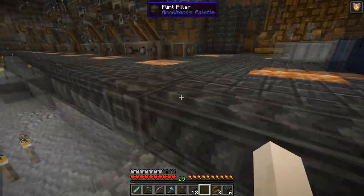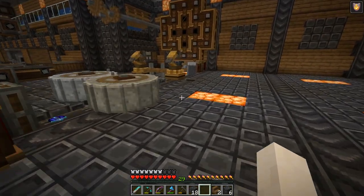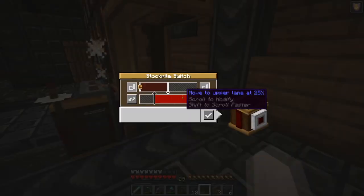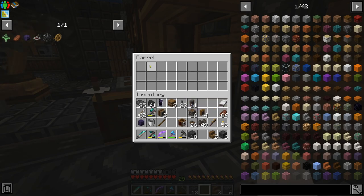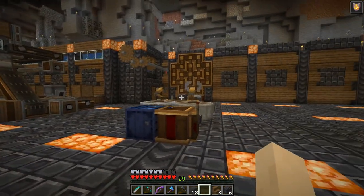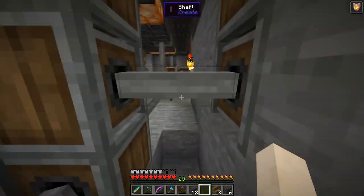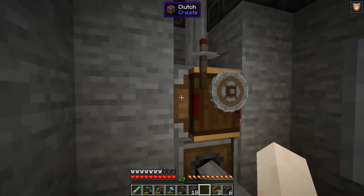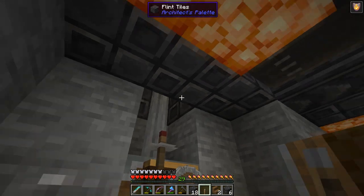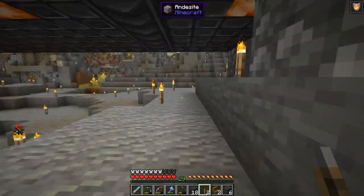Another thing new to me in this chapter is a stockpile switch, which I've never used in Create. I have stockpile switches on where it's crafting crushing wheels, set so that once this barrel is 50% full, it'll shut off the whole operation through a redstone signal and a redstone link. Down below I have an item called a clutch — when there's a redstone signal, it shuts that shaft off and stops crafting, so it won't overrun our world with entities.